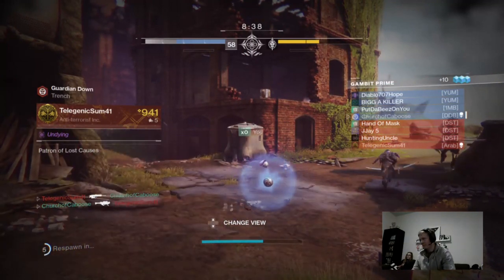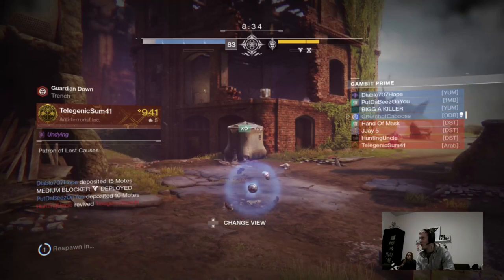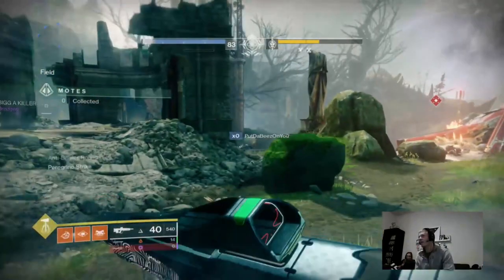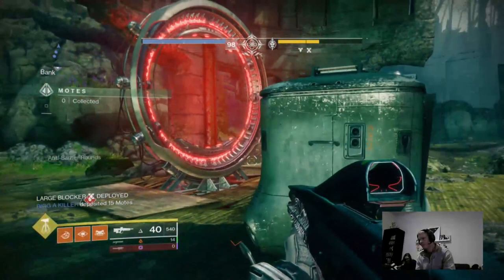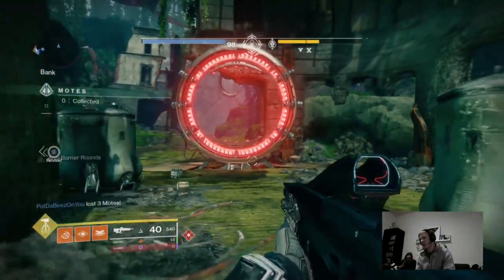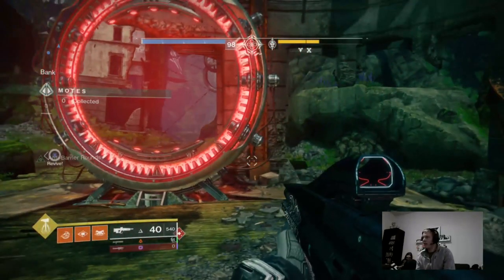If that works really well for you guys, let me know. I happen to not be amazing at Gambit or disciplined enough to never die, so I can't say I noticed lots of extra progress. But I did notice at least a little bit more progress when I would kill Guardians and not die. Tip number one: be season rank 100 and don't die when getting invader kills, and you'll finish this quest way faster.